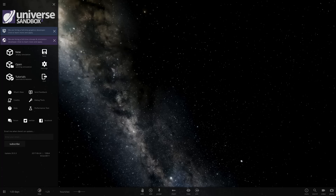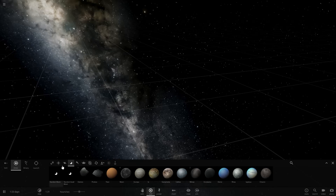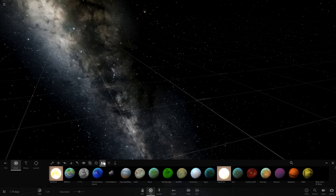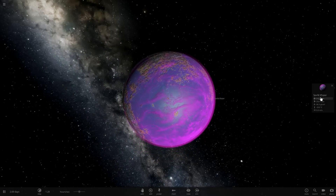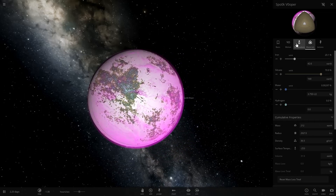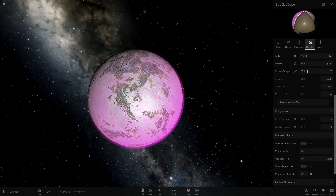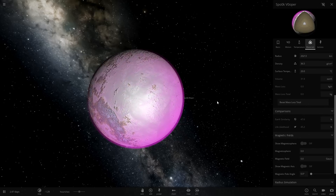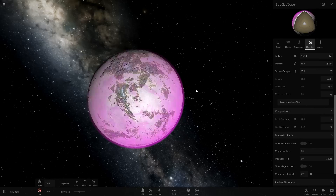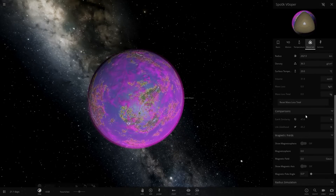Earth Similarity and Life Likelihood are now percentages, which is actually very convenient. Let's plop down Spook Vooper and see what it is in percentage — the purple atmosphere Spook Vooper. If we throw it back to 20 degrees and go to Materials — 47.6%. That is actually useful. The purple atmosphere looks absolutely amazing.